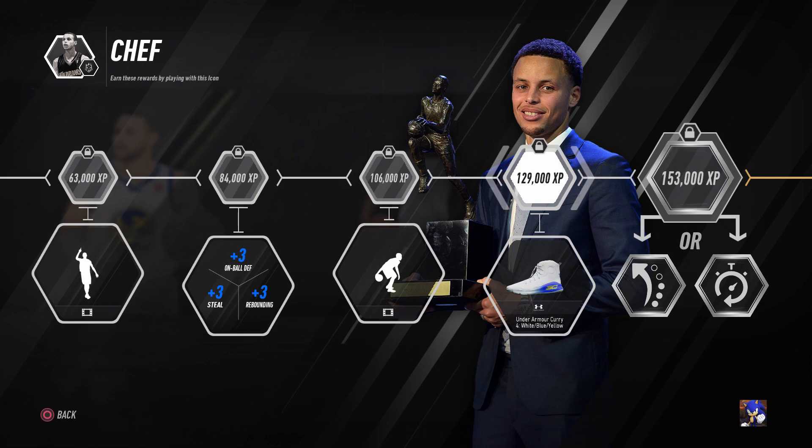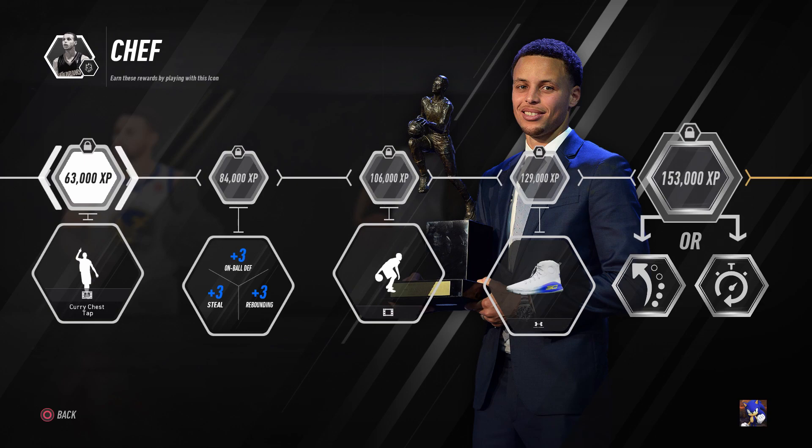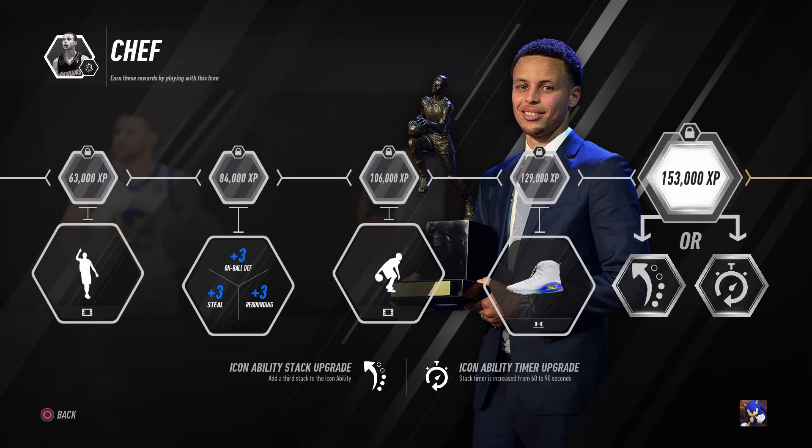Then you get some more shoes here — the Curry Fours. I don't know why they put shoes on these charts, but okay I guess I can get some shoes. I'd rather get something related to Curry, like give me another dance or something. The last trait here is the icon ability stack upgrade, so you get a third stack to your icon ability, or you can get the timer increase from 60 to 90 seconds.